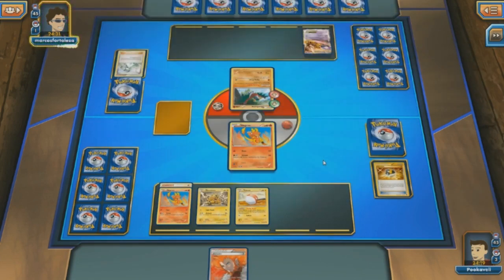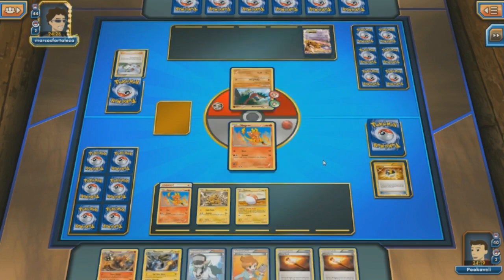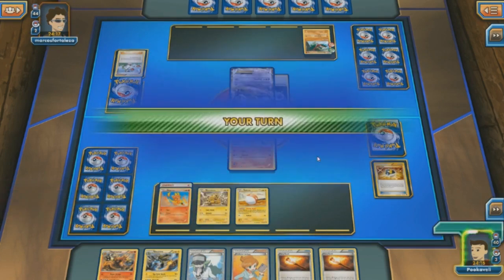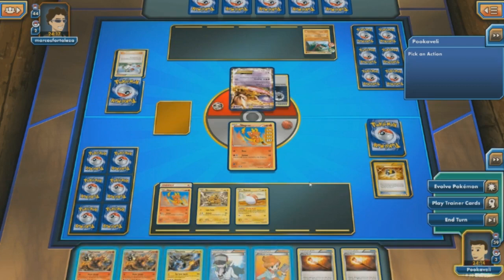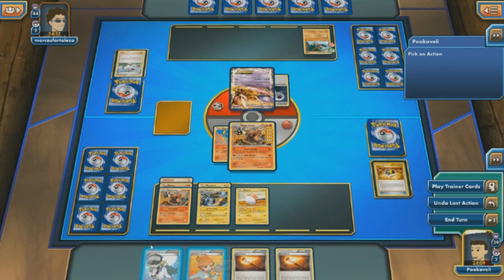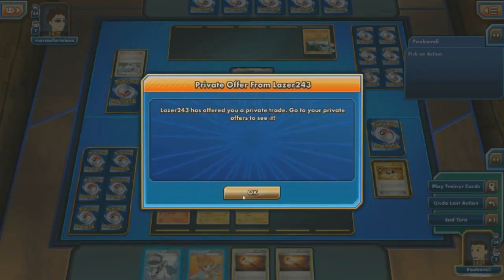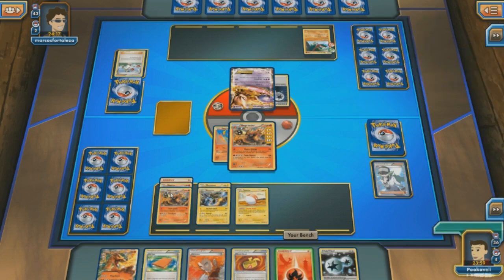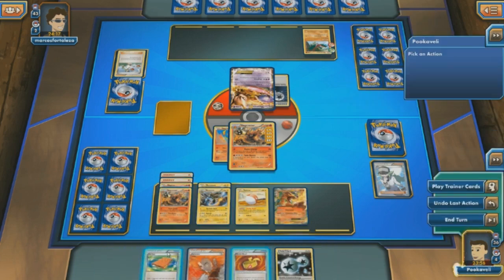If I had kept the other Ultra Ball, I would have been able to Ultra Ball for Electrode. But my opponent politely plays an N for me, so I get six fresh cards and life is looking good. We've got the double Magmortar now. Mewtwo did X-Ball me — and I got a trade offer that was not a very good trade offer. But this is actually looking a little better.